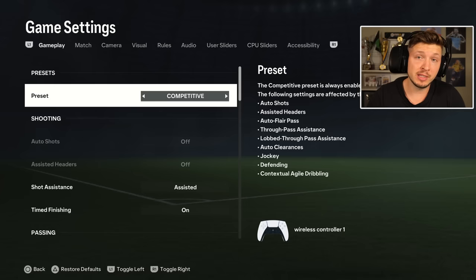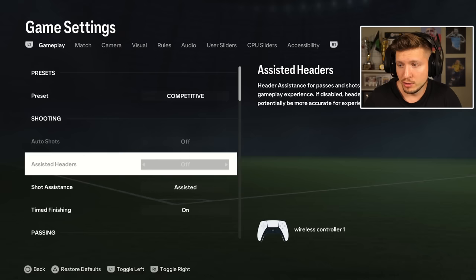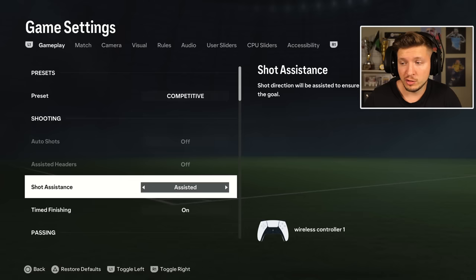First out, we have the preset, which must be competitive if you play competitive game modes like FUT Draft, Champions, and Rivals. But if you just want to chill and play some offline, let's say career mode, this could be on preset custom. Then you can enjoy benefits like auto shots, headers unassisted, and contextual dribbling — but on competitive, this will be turned off automatically. So we take competitive, and then this is off of course.